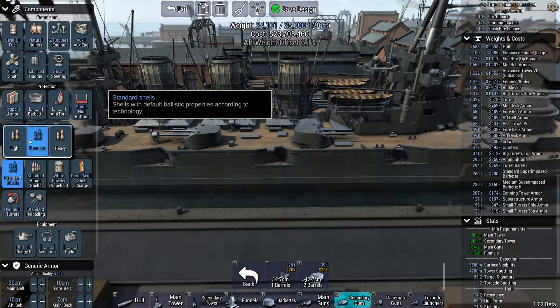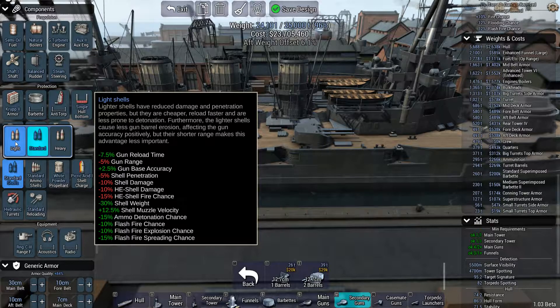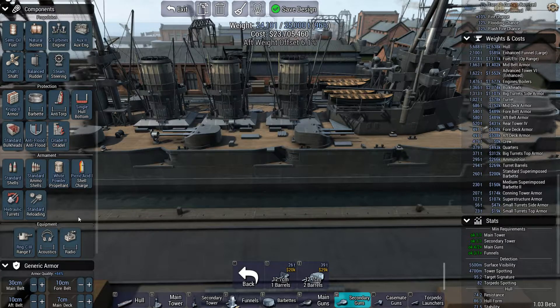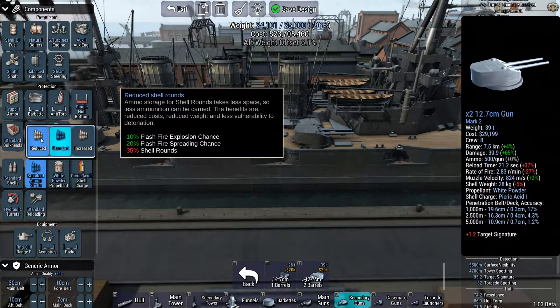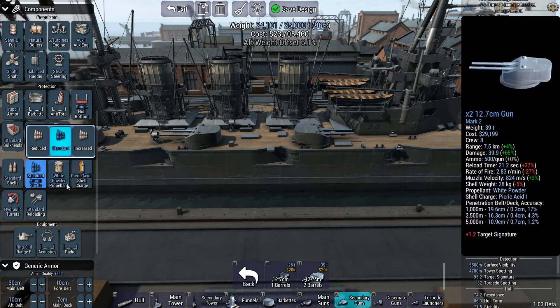You can go with standard, light, or heavy shells. Light shells have less range, less penetration, and less high explosive shell damage, but they save a lot of weight, have greater muzzle velocity, less ammunition detonation chance, and faster reload time. Heavy shells cause a lot more damage and have longer range, but less accuracy. So we'll go with the standard ones. For propellants — this is the complement of any shells you have on your ship — we'll go with standard.